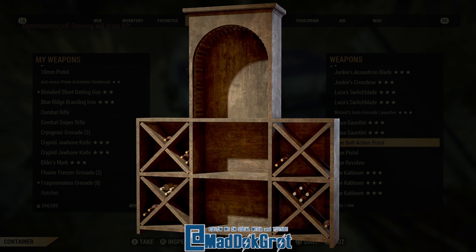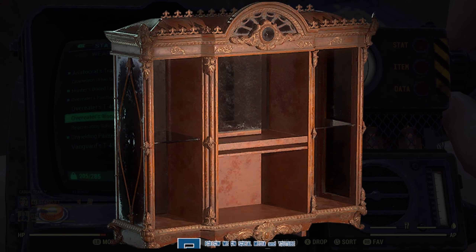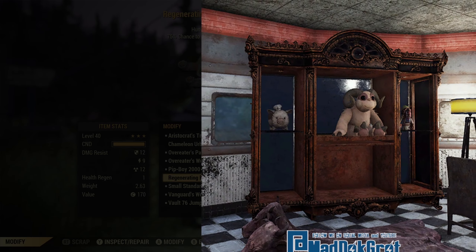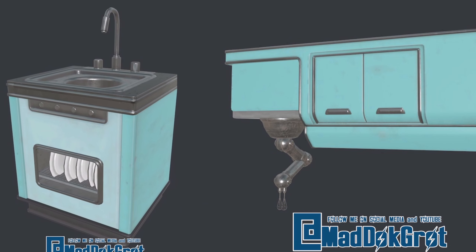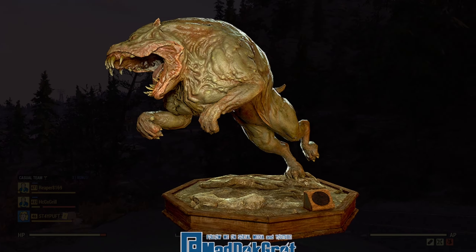With bottles and trophies being given to us, we definitely need display cases. So this is a wine rack display case, and another display case — an armoire. Could probably put our plushies in there too. Next, we're finally going to be able to build that kitchen of our dreams — look at all these kitchen counters and decor! We have a mutant hound statue — very fierce looking. A new raider bed was found — nothing says a good night's rest like skulls.